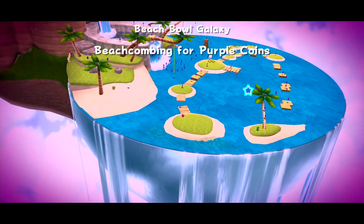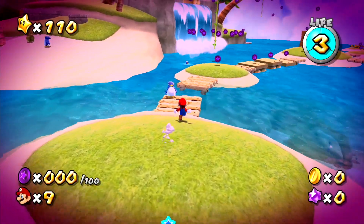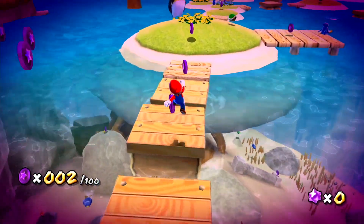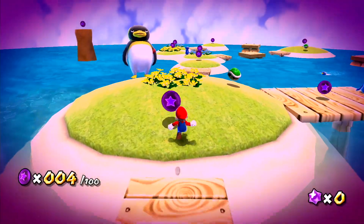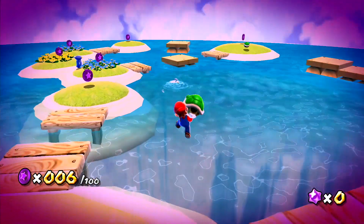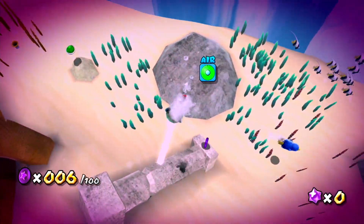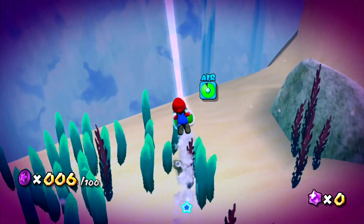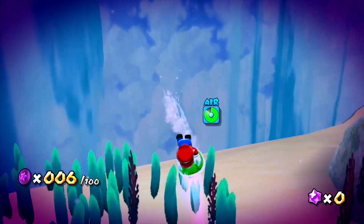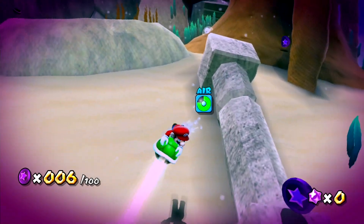This one is called Beach Combing for Purple Coins. Look at that. Hopefully this isn't a timer — I don't think it's gonna be. If it is, I'll be very upset. But I really doubt it. Like, look how calm this is. Even though there's a purple tint all around the world, it still looks very calm. Yeah, no, there is no timer — thank god. So now I can just enjoy my time and enjoy the nice beach. There's purple coins in the water too, which ruins the whole mood, I can't lie.